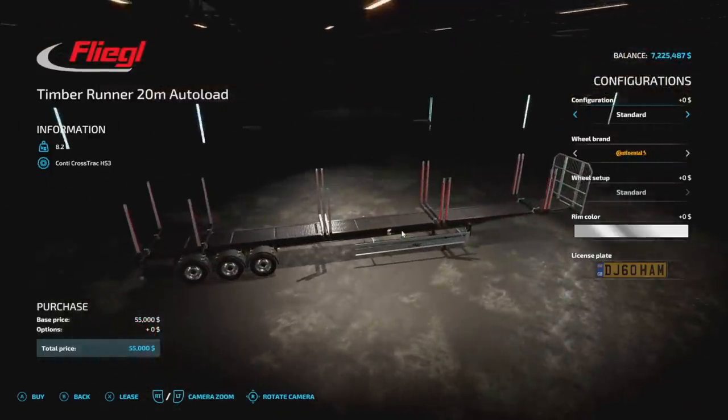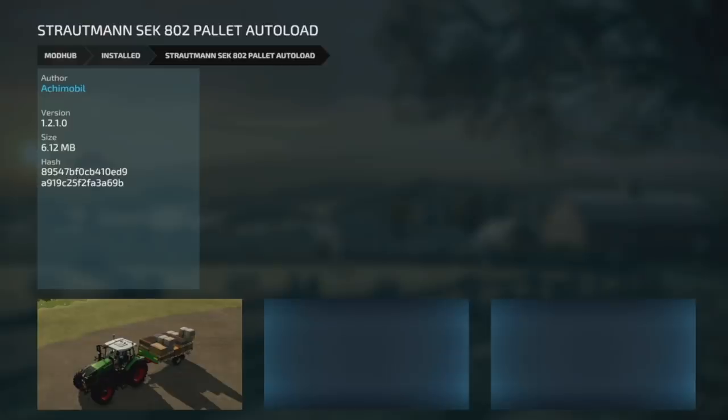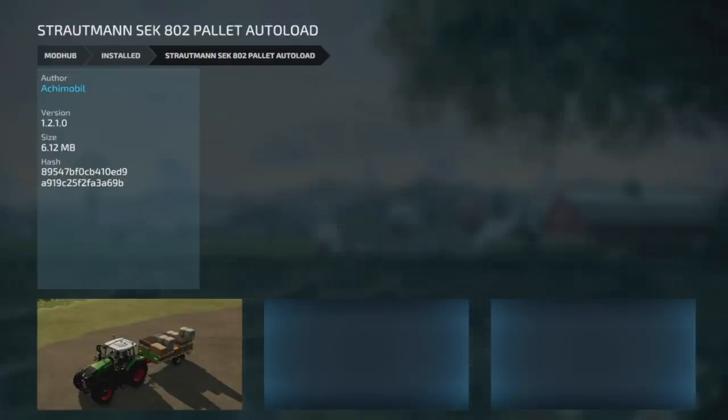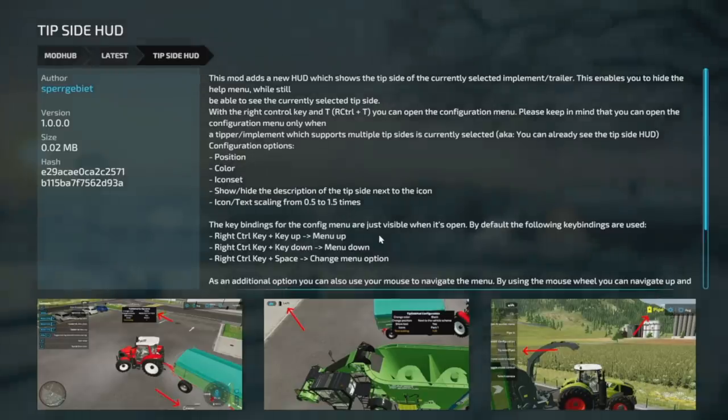Your next new one for PC and Mac is the Strutman SCK 802 Pallet Auto Load — it's been on third-party sites for a long time and now it's on ModHub. Also new for PC is the Tip Side HUD mod, which adds a new HUD showing the tip side of the currently selected implement or trailer. This lets you hide the help menu while still seeing the current selectable tip side. Press right Control + T to open the configuration menu — note it only works when a tipper implement supporting multiple tip sides is selected.